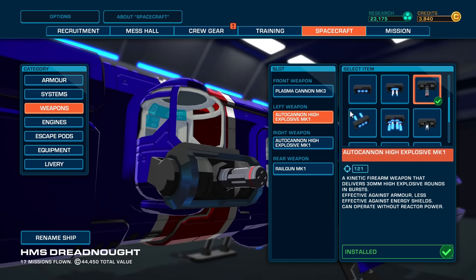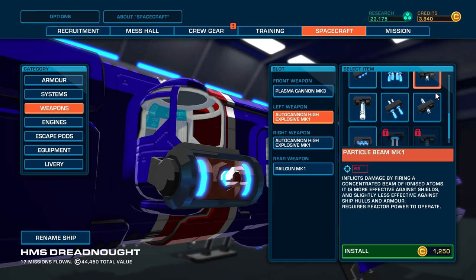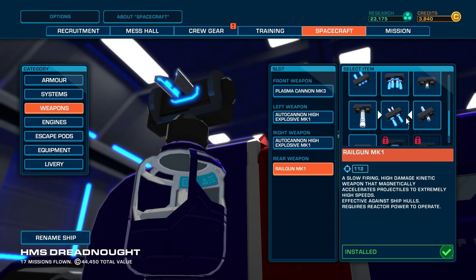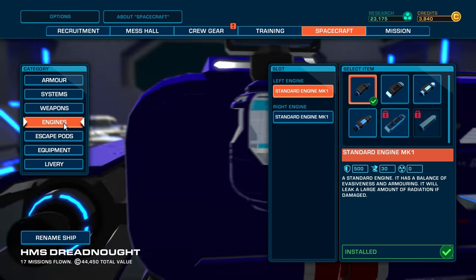So I've got an Auto Cannon Mark I currently, I might change that out. Particle Beam I — okay, that's less damage though, so there's no real point in going for that one. Railgun at the back — so there's an upgraded railgun later, I can't have that yet, so there's no point in changing that.